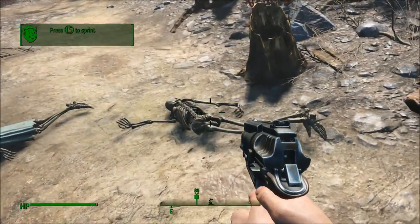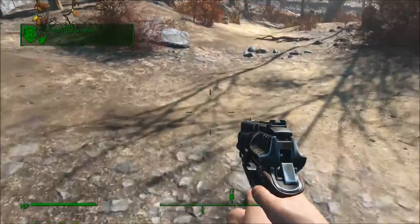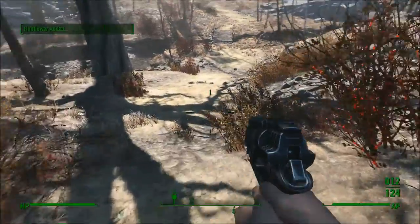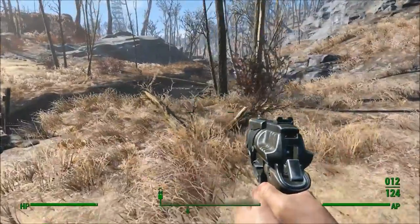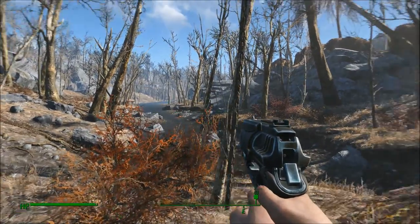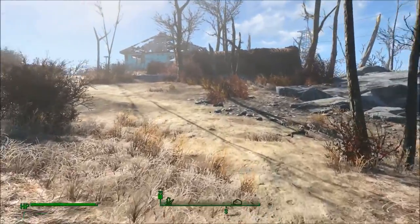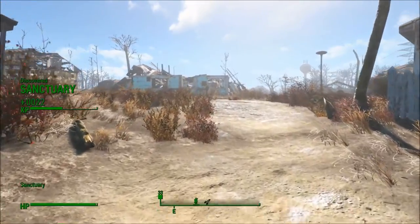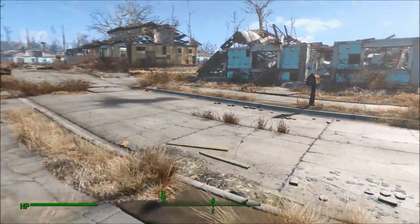These guys did not make it. Sorry — sorry you guys got stuck out here. We can sprint, but that ends up draining AP, and once a fight starts almost immediately, you'll want that on you. Nothing on the river — that's weird. Let's just head back into our little hometown here. Sanctuary. Used to be called Sanctuary Hills, I think — there's a sign that says that somewhere, I'm pretty sure.